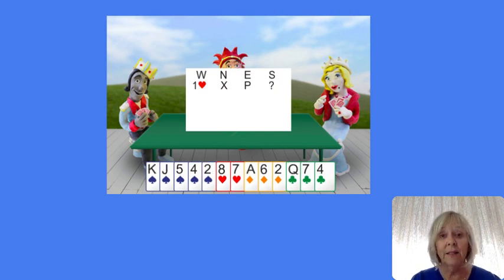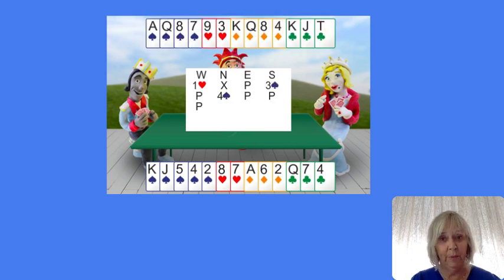Here you've got a nicer hand — not quite enough for game but you've got 10 points. So if partner opened one spade, you'd bid three spades, and then partner will bid 4. If you'd only bid one spade, which many, many people do, then you would have languished there. Partner might have bid 2, but you're not going to get to game.